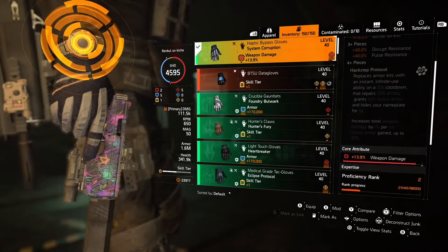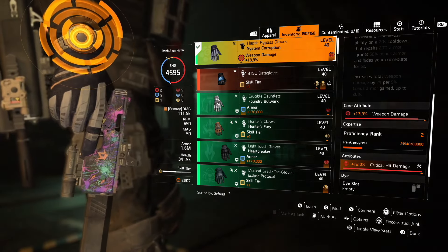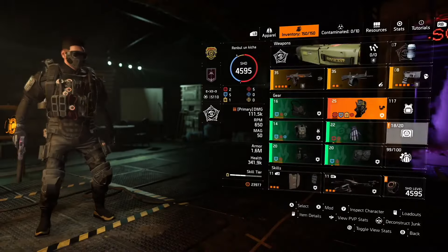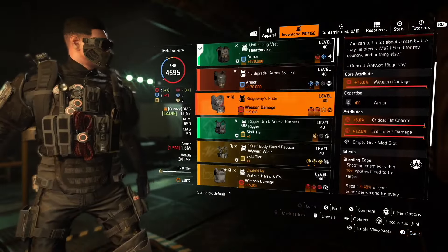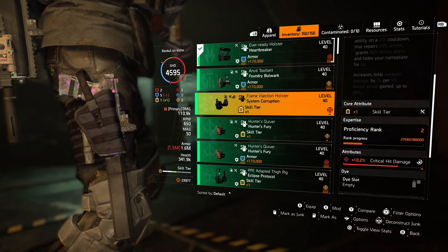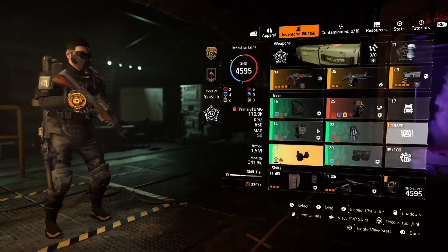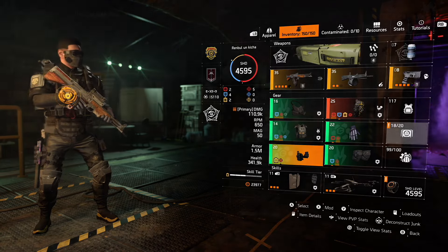Why the System Corruption gloves are so tricky to find is because they come with an offensive core attribute, but for some hybrid PvP builds you need an armor core attribute. That leaves crit damage as your second-tier attribute, so you need to find System Corruption gloves with crit damage so you can reroll the core for armor, or maximize weapon damage. This matters because you already have pieces like the Rigeway Sprite chest piece, Coyote exotic mask, Sokolov, and Fenerys — all going with offensive core attribute.